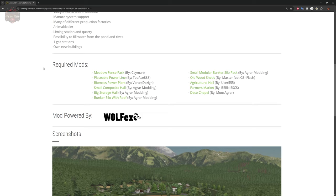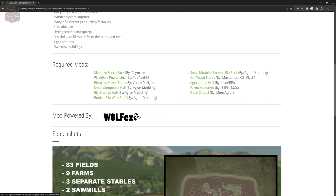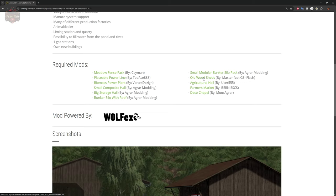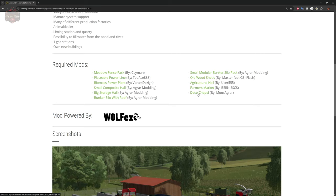This map does have some required mods: Meadow Fence Pack, Placeable Power Line, Biomass Power Plant, Small Composite Hall, Big Storage Hall, Bunker Silo with Roof, Small Modular Bunker Silo Pack, Old Wood Sheds, Agricultural Hall, Farmers Market, and Deco Chapel.